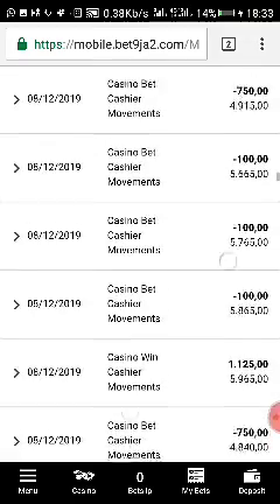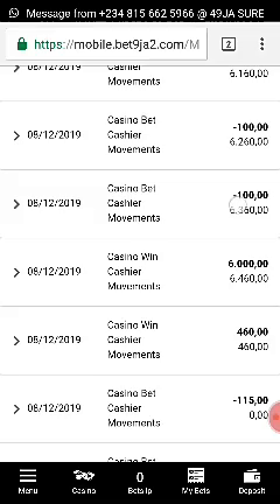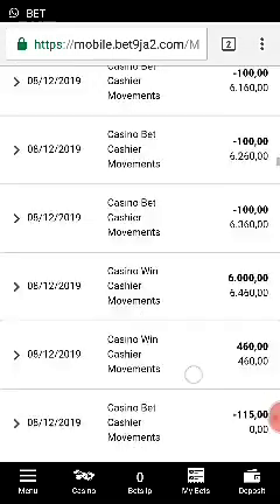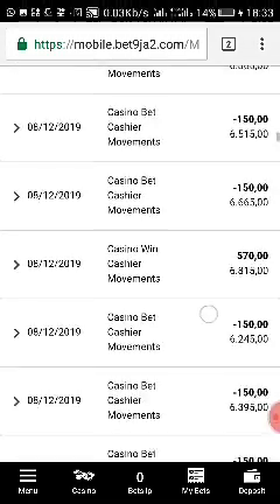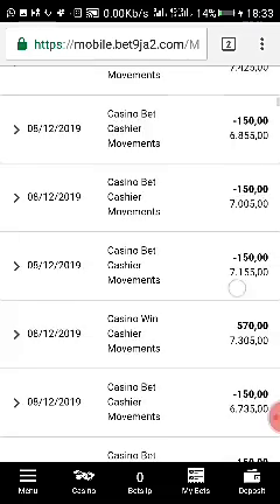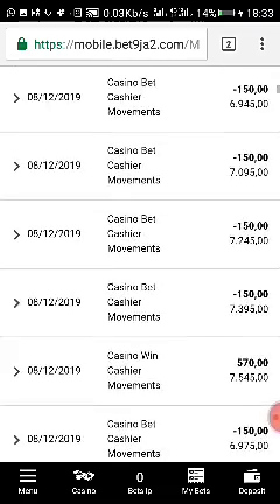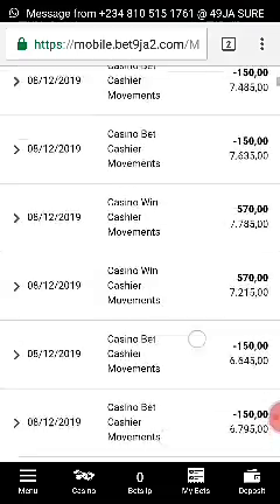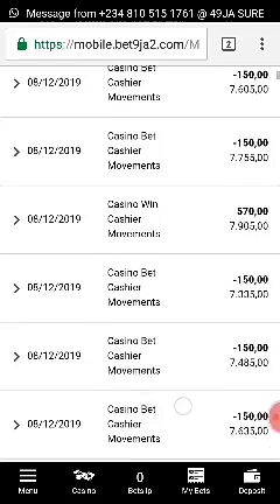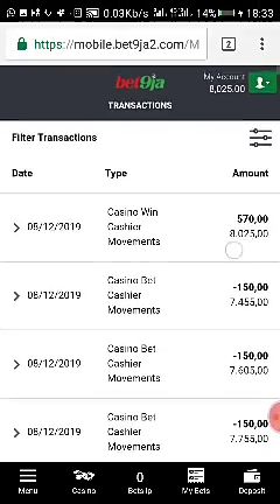I'm almost at 6,000 at this point. Once I get to 6,000 I'll show you. Now I'm at 6,416 Naira — let me still continue. Now I'm at 6,006, still going. 7,000 as you can see here now. Then 7,003, 7,004, 7,007, 7,009.